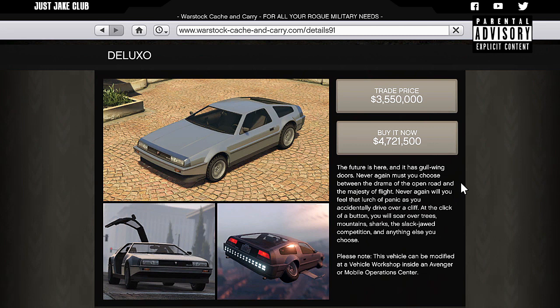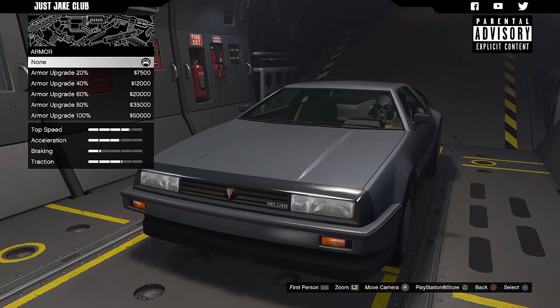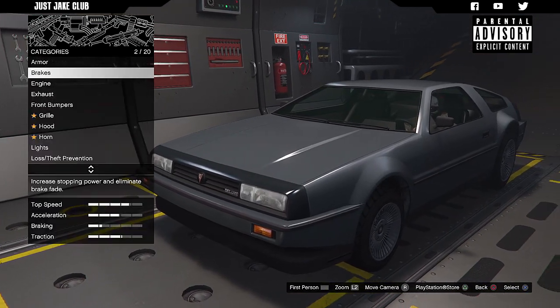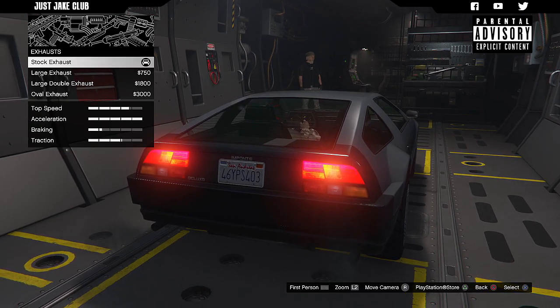Let's get into my reservoir facility and see what sort of customizations we can do to this Deluxo. We're going to start with the armor — as always we're going to get that 100% body armor. We've got the brakes, get the race brakes, and we've got the engine — just the basic level four engine upgrades. Then we move on to the exhaust.